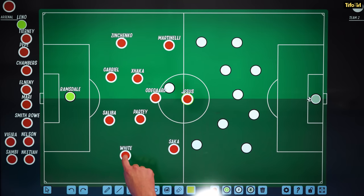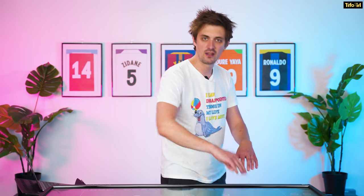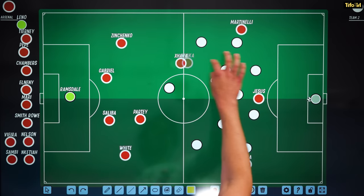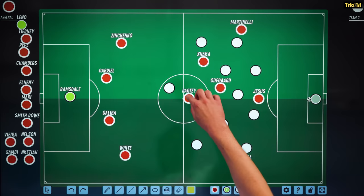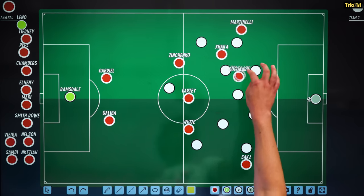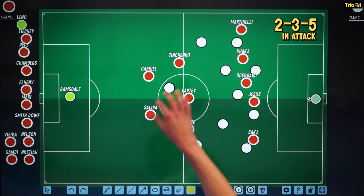What we saw was Zinchenko and Ben White — because Ben White's a centre-back — so you might see some things on Google saying Arsenal are just playing a back three, but they weren't. They're playing a back four. In certain phases of play, like when Arsenal were attacking, Odegaard is a 10, Xhaka in the left half space, Partey in the middle, and then Zinchenko and White would flank him to form a midfield three, so Arsenal could get their attacking five. It's essentially a 2-3-5.